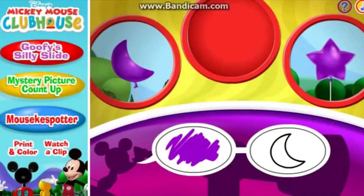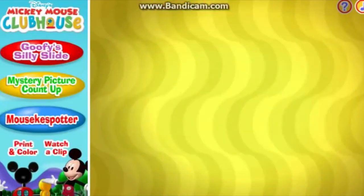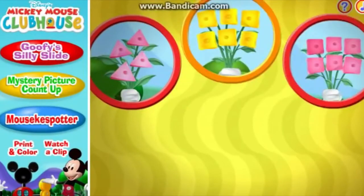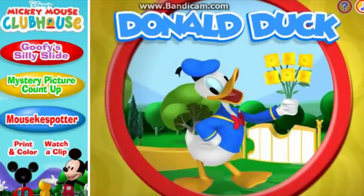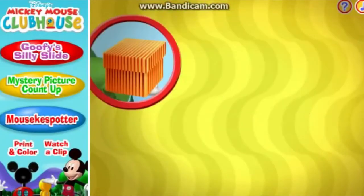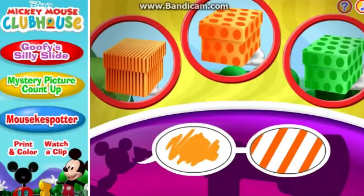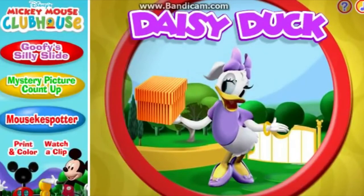Now I spot one, two, three flower bouquets. Can you spot the flowers? You found it. Donald has a bouquet of yellow square flowers. This time I spot one, two, three boxes. Can you spot the box that matches these? Perfect. Daisy is holding an orange box with stripes.